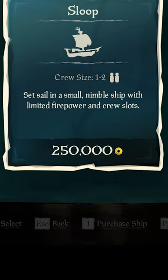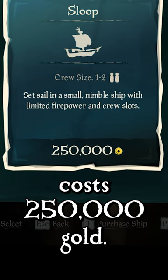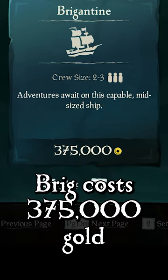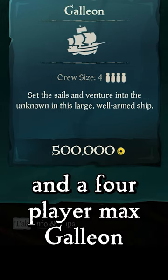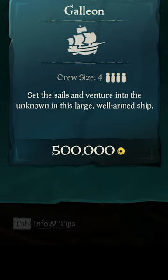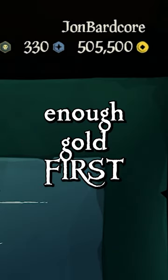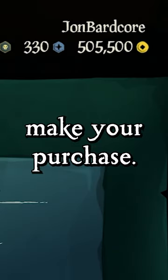Now you can purchase your ship. A two-player max sloop costs 250,000 gold. A three-player max brig costs 375,000 gold. And a four-player max galleon costs 500,000 gold. So make sure you've earned enough gold first before you try to make your purchase.